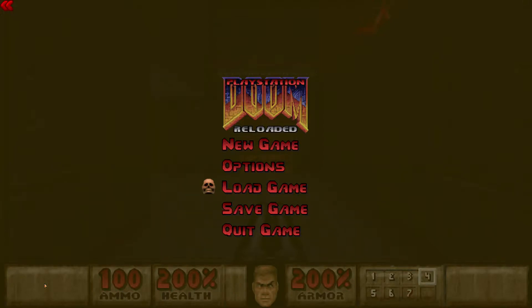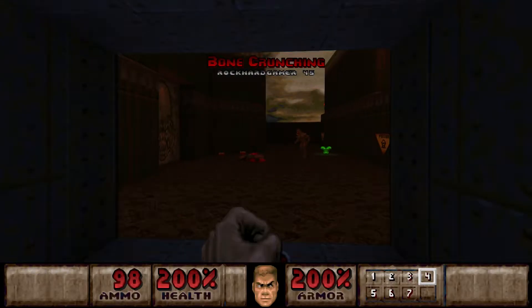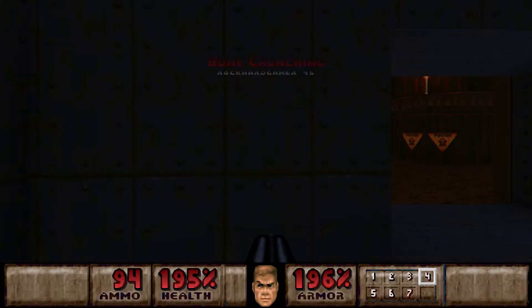Alright, places you do below that - Map 36, Bone Crunching. Oh boy, this is a big map. 215 enemies, lots of hitscanners early on at least.